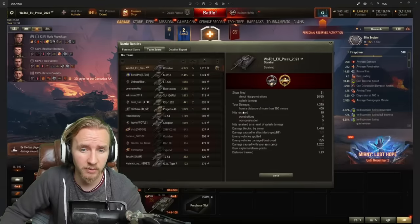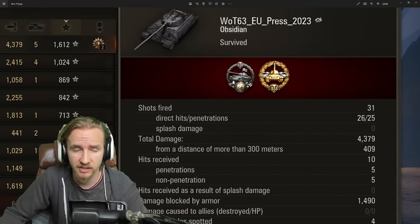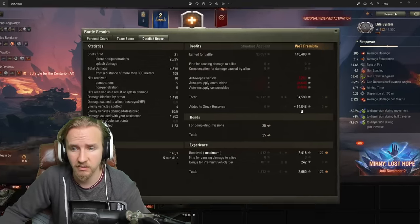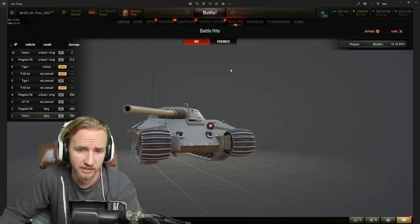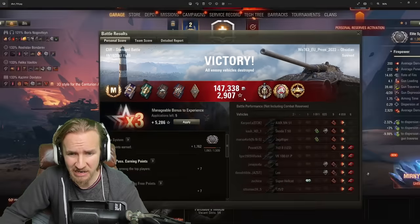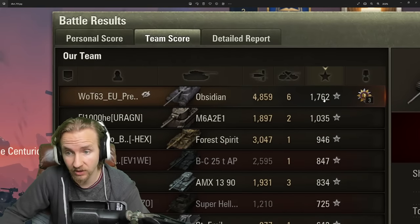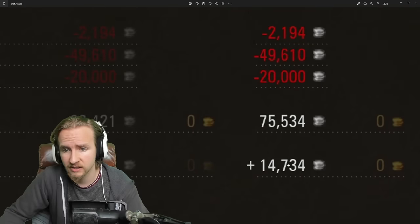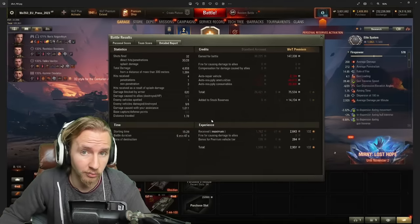The first battle on Ruinberg was an Ace Tanker for 4,300 damage dealt — High Caliber, 1,612 base experience, and a very meaty profit even after resupplying the premium consumable at full price. The next round on Cliff was even bigger — High Caliber, Tank Sniper, and Top Gun with 1,762 base experience for 4,800 damage dealt and 1,000 assistance, giving a 75,000 credit profit after resupplying everything at full price.